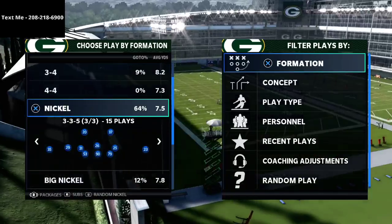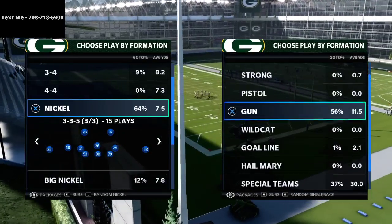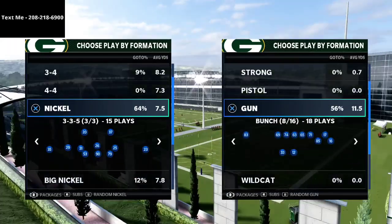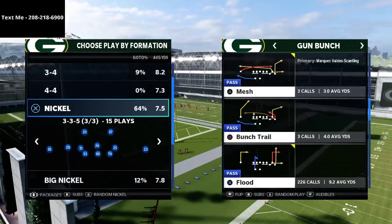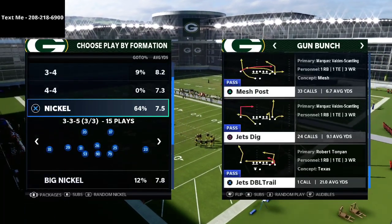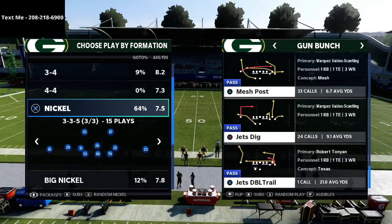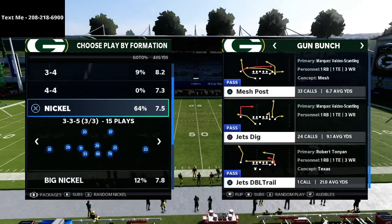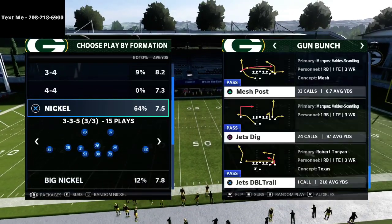In today's video, I want to specifically talk about how to deal with cover four quarters when someone is running that a lot from gun bunch. This was actually something that somebody ran on me in the Madden Classic, and I thought I would share it as I dove into it. This was a very, very good route combination. You could do it from a lot of different plays, but I'm running the Jets playbook right now and the Jets dig, I think, is a very, very effective concept to do this from.